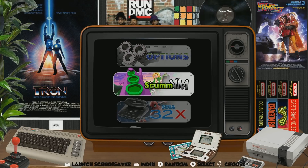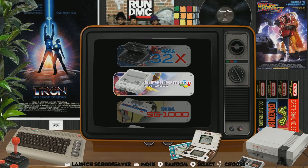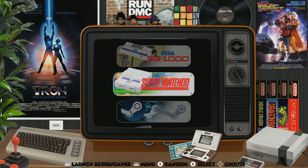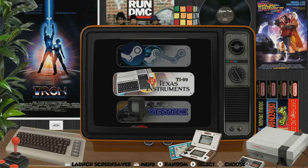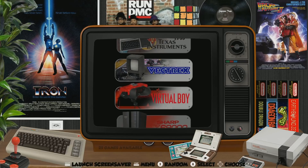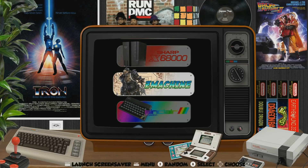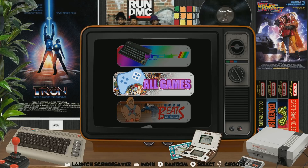ScummVM: 96. Sega 32X: 32. Super Famicom: 509. SG-1000: 68. Super Nintendo: 788 — I didn't see many hacks; this system does not have hacks. Steam Link is pre-installed for streaming from another computer running Steam. TI-99 Texas Instruments: 90. Vectrex: 25. Virtual Boy: 25. Sharp X68000: 242. Z Machine: 3. Sinclair ZX Spectrum: 181. Total games: almost 12,000 — yeah, 11,800.